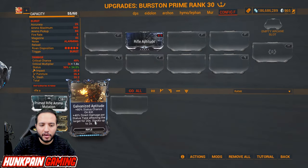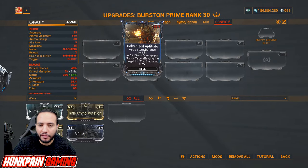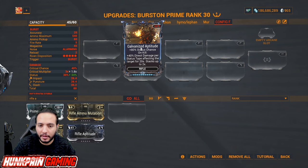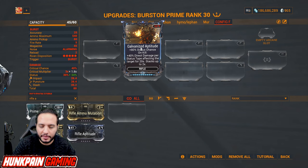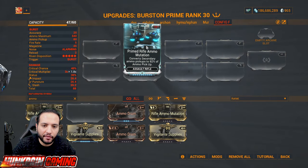Rifle Aptitude — I highly recommend going straight for Galvanized Aptitude: status chance and on kill 40 percent direct hit damage per status type affecting the target for 20 seconds, stacks up to two times. For the exilus slot, run Rifle Ammo Mutation then upgrade to Primed Rifle Ammo Mutation. Also consider Vigilante Supplies: converts secondary ammo pickups to 30 percent rifle ammo and 20 percent chance to enhance critical hits from primary weapons.